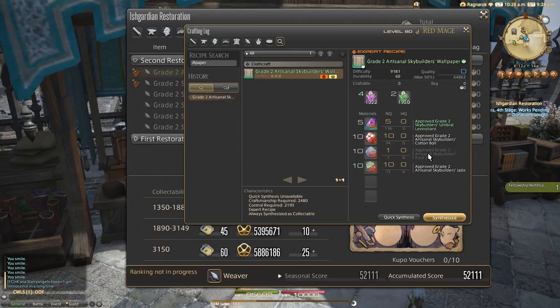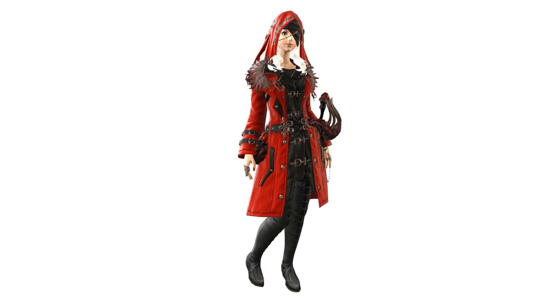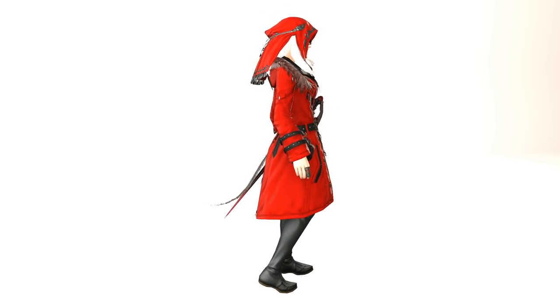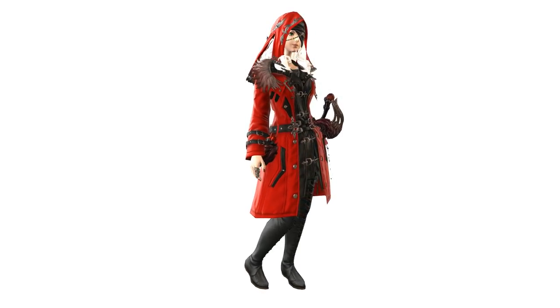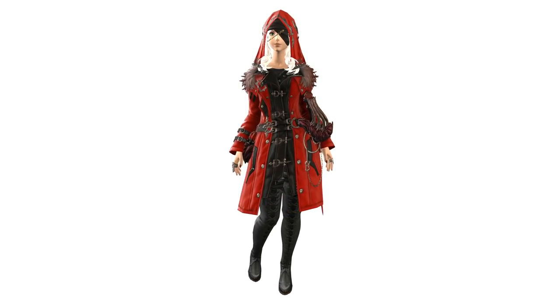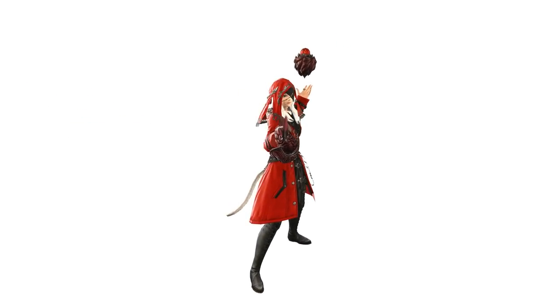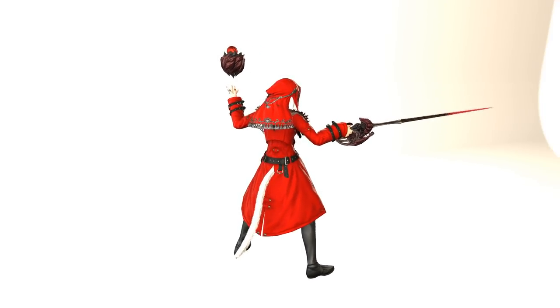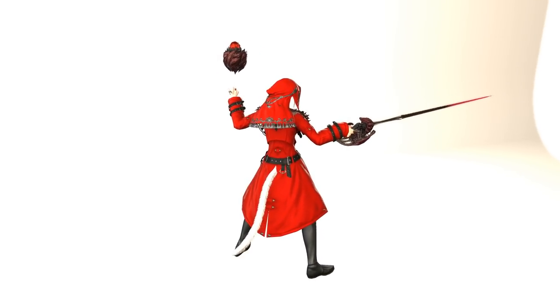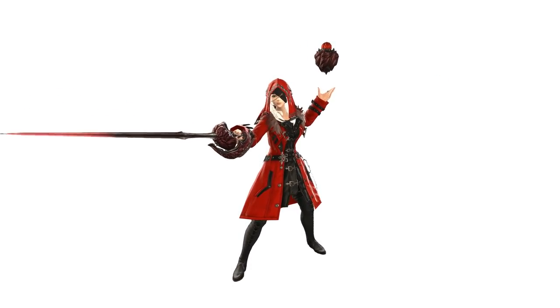I thought it would be a good idea to show off a variety of gear in these dyes, so let's do exactly that. The first outfit I wanted to demo uses Ruby Red: this is the Star Velvet Hood of Casting with the Rebel Coat, Demonic Slops, and Scion Sorceress High Boots from the Ishtola outfit — something I put together for my own Red Mage. I love how striking Ruby Red is. Back when Dalamud Red was king and I thought it couldn't get any more red, Ruby Red came along. It's a lovely, daring colour for sure.